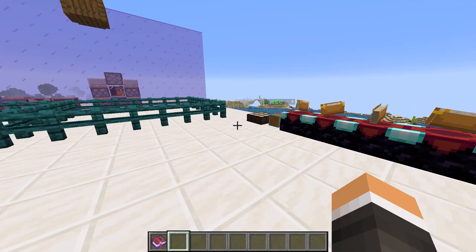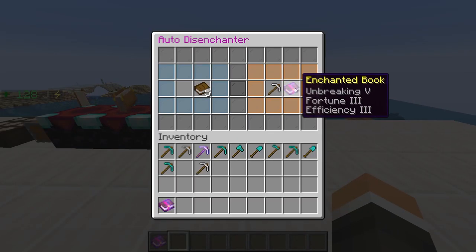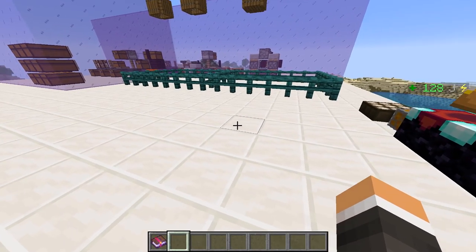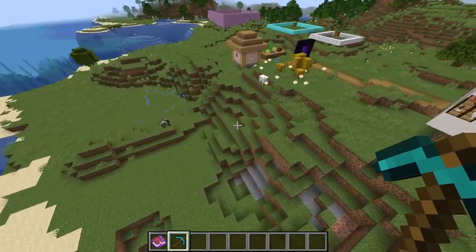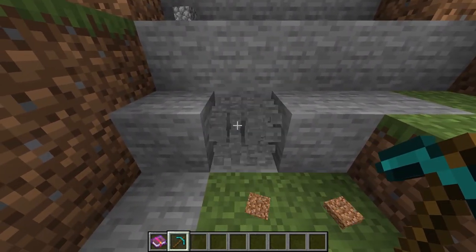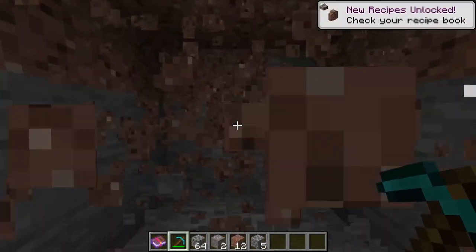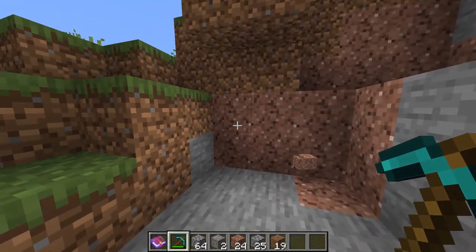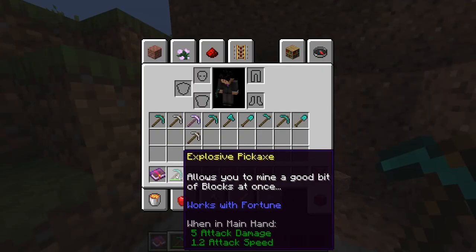As if the Hercules pickaxe wasn't powerful enough, it can also be disenchanted to get that Unbreaking 5. However, applying the book to another item will not give it the effect of doubling all ores — that stays with the Hercules pickaxe. Our next tool is our explosive pickaxe. Now this is one that's enabled on most servers and is extremely useful as it mines all blocks in a 3x3 starting from the center block. You can use it to very quickly mine out large chunks and it can also be enchanted with the auto enchanter. Besides the loud noise it doesn't really have any drawbacks, as it breaks all blocks and does indeed work with fortune.